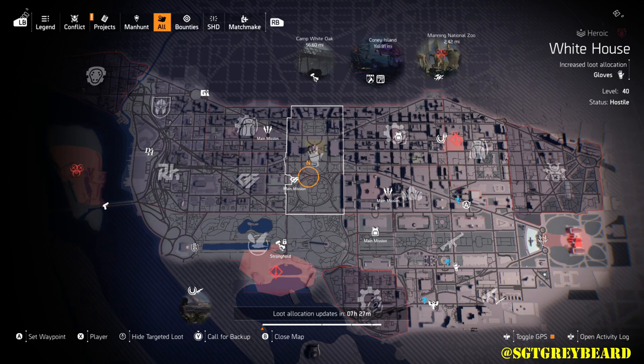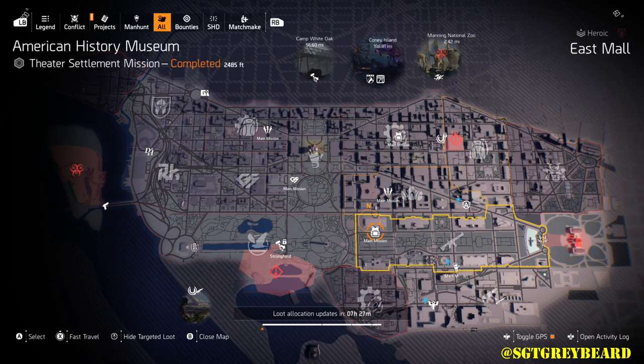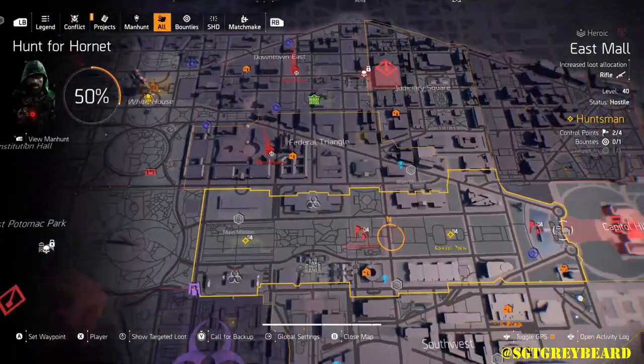Please remember: with named bosses they spawn every 30 minutes, so if you battle one and lose, or you beat the boss, you have to wait 30 minutes for the next. The third option you have for farming exotics is farming control points, and to me this is my favorite way to farm because you're not locked behind the same level over and over again.